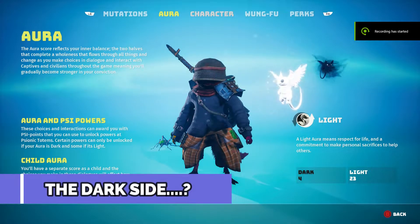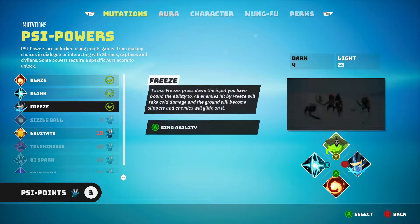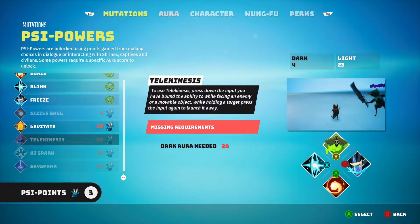Number six: understand your auras. Light and dark auras will affect not only your ending, but the psi powers available to you. Best check out my skills guide so you know exactly which path to go down.